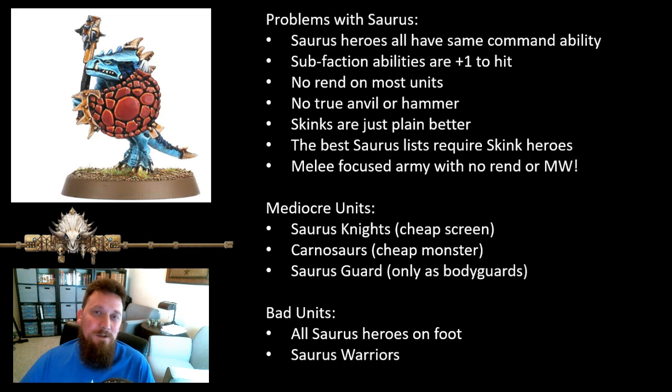Let's quickly go over the problems with the Saurus and Saurus factions. Right now all of the Saurus heroes have the same command ability - a command ability that is purely locked back in the previous edition of Age of Sigmar and hasn't been updated. That would take a lot of warscroll changes. Also, the sub-faction abilities are all plus one to hit, which is pretty much the same thing as the command abilities. All the Saurus heroes have command abilities hidden in the combat phase, either doing plus one to hit or exploding sixes, but it doesn't matter because you can't issue it to more than one unit at a time in Age of Sigmar 3.